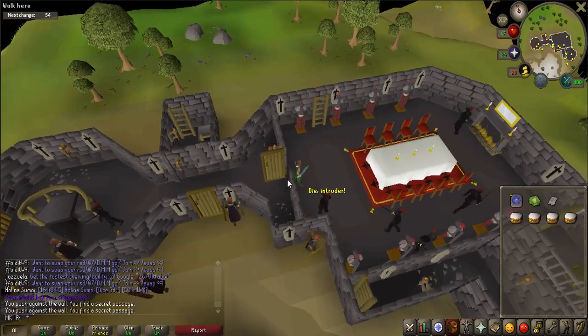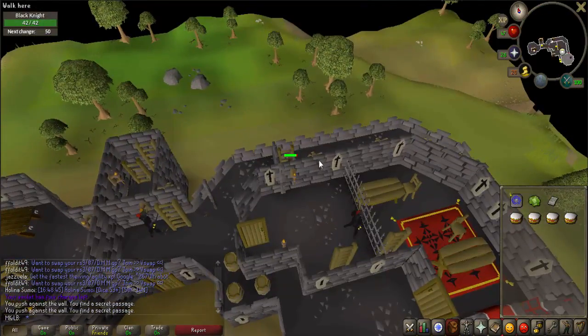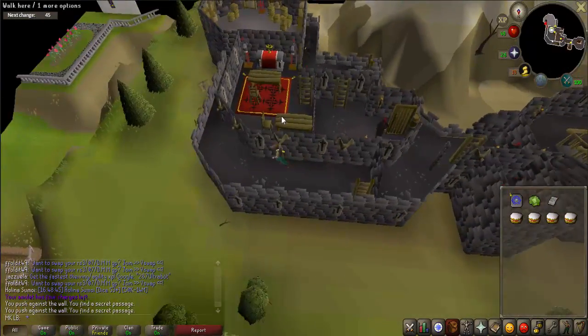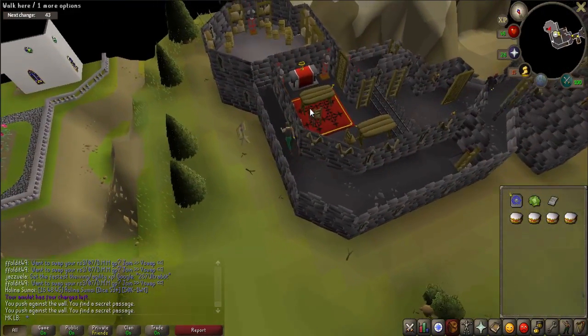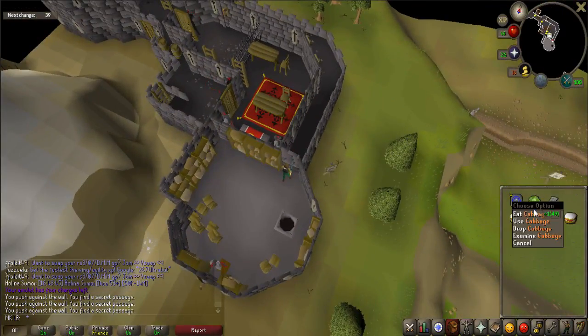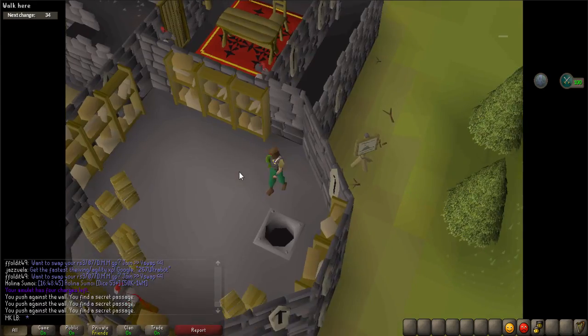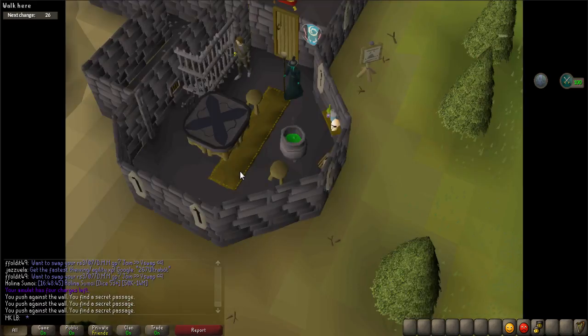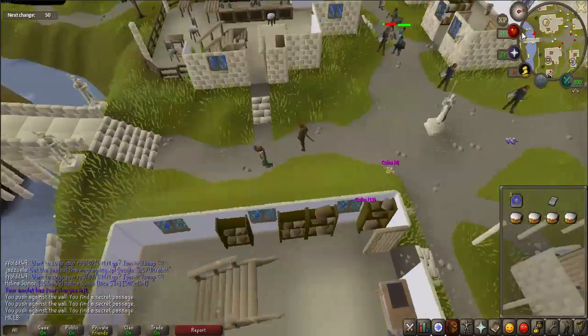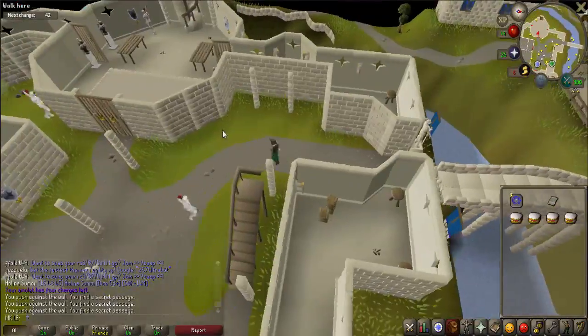Climb up the ladder to the north. Walk along the path to the southeast and click on the false wall to push it open. Right click on the cabbage and select Use. Use the cabbage on the hole in the floor and a cutscene will occur. Afterwards, teleport back to Falador and speak to Sir Amik Vars to complete the quest.